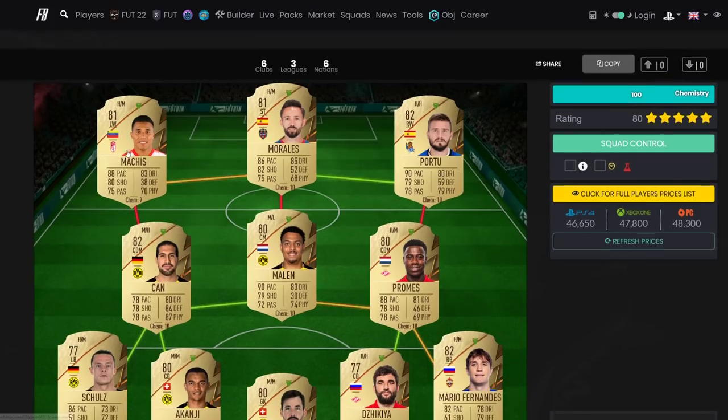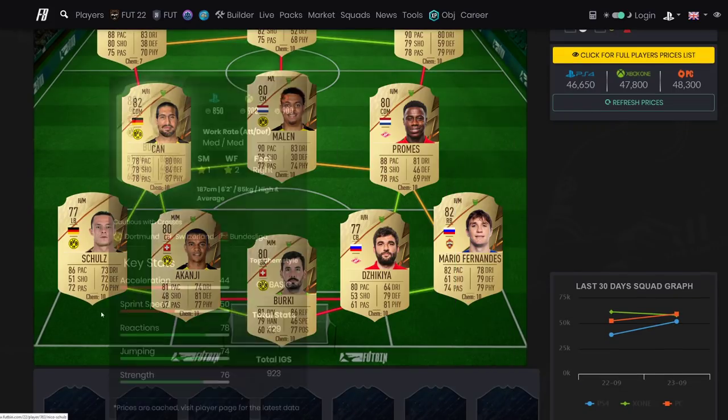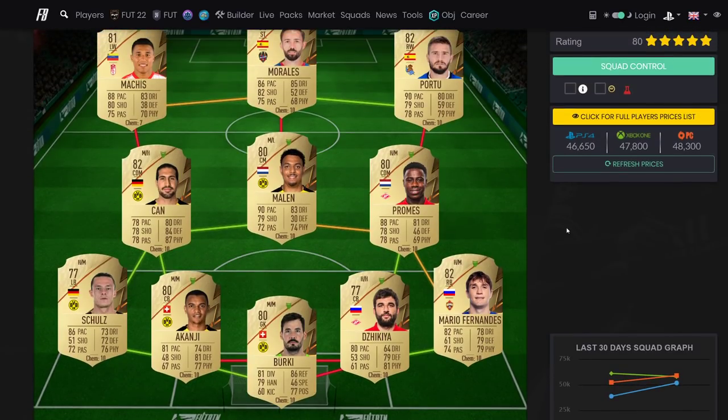The first squad is the 50k team. 50k is a good amount of money that anyone can buy, and I wanted to make a proper meta team - good pace center backs, good pace CDMs, dynamic players that can do everything, and of course top tier strikers. If you want the tactics, check out my tactics video, but I'll tell you roughly what to use for each one.